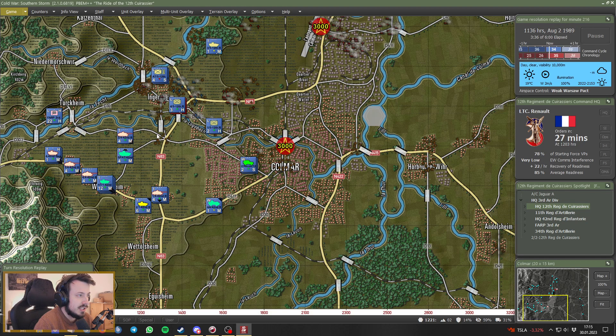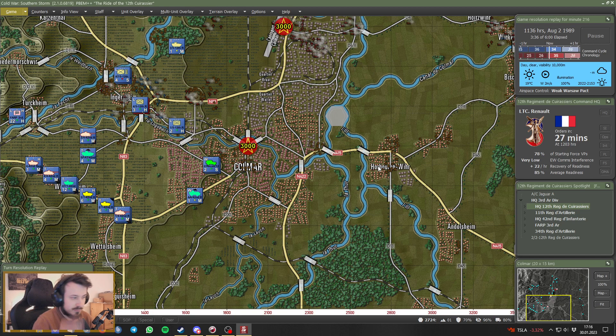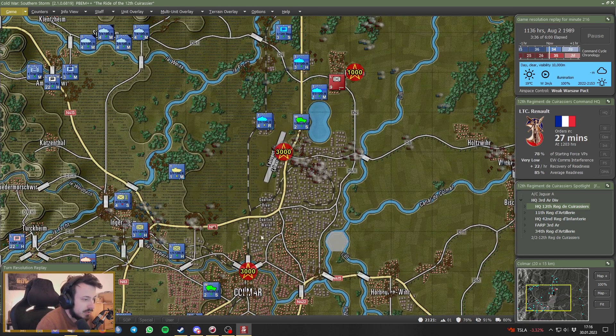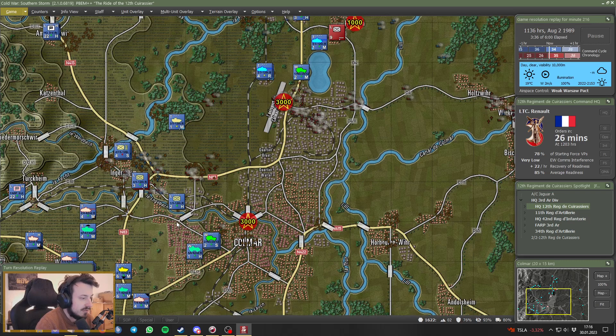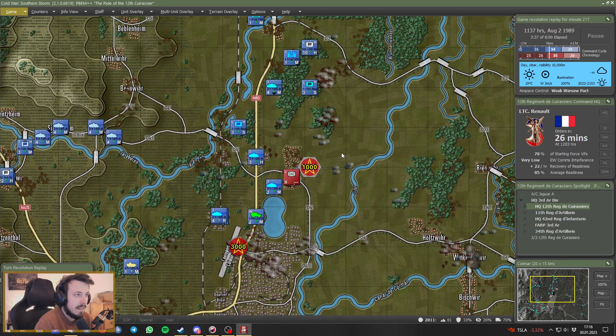We've taken heavy losses with the first infantry attack at Ingersheim, and now we hope to get in from the southwest into Colmar and take the objective. Let's see how it goes. We see the anti-air rushing forward — it's the first vehicle probably because it's wheeled — and they are holding there now. More artillery going down onto this section of the town.